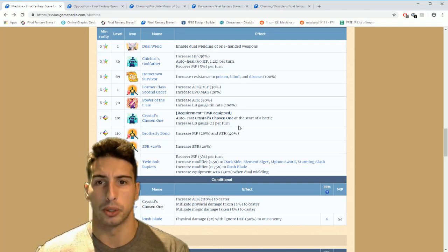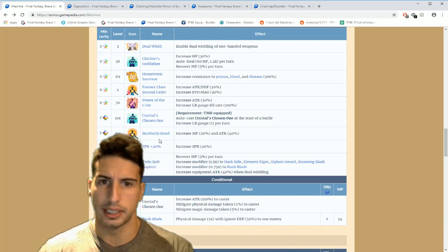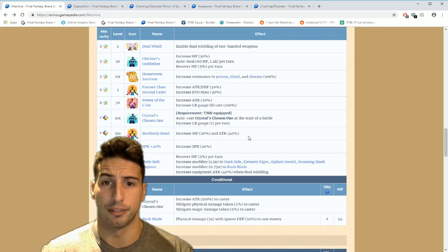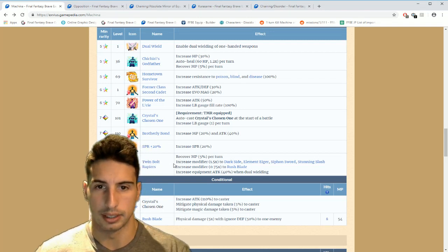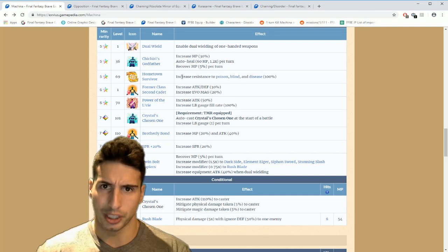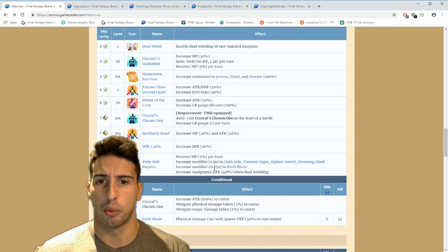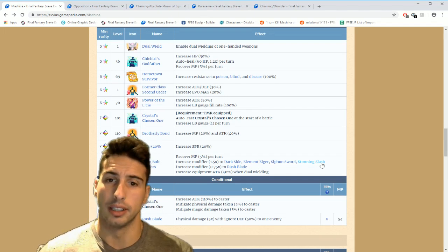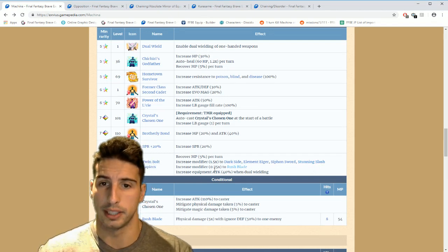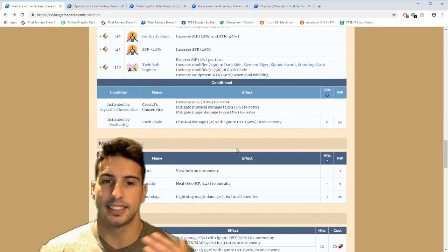You also get increased LB gauge one per turn — and trust me, you want to build up that LB gauge as fast as possible. He has Brotherly Bond — increase MP by 20, attack by 40, spirit 20. At level 120, you get recover MP 5 percent per turn, giving you 10 MP per turn. As an innate move, increases modifier 1.5 times to Dark Side, Element Eager, Siphon Sword, and Stunning Slash, plus increases Rush Blade modifier by 0.7 times. Also increases equipment attack by 40 when dual wielding.